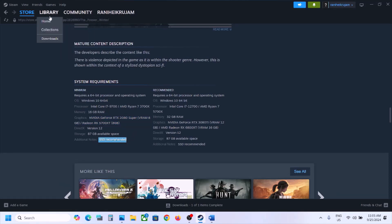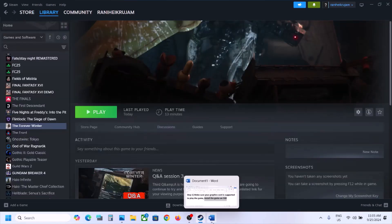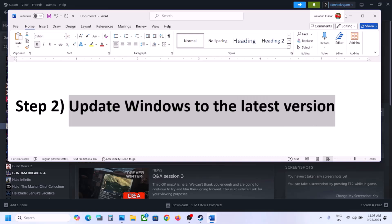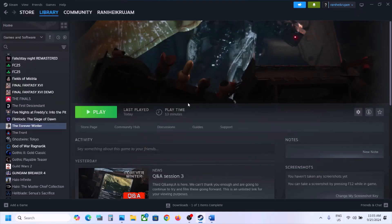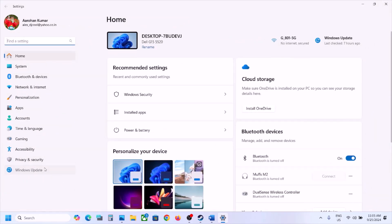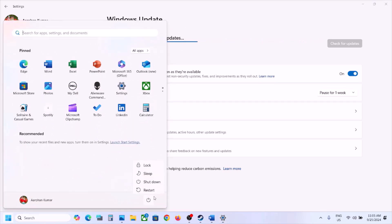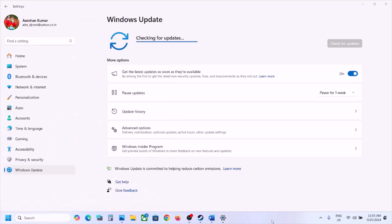The next step is to update Windows to the latest version. This is important. Open Windows Settings and then go to Update & Security or Windows Update, and then click on Check for Updates. Once all the updates are installed, restart your computer and after the system restart, launch the game.